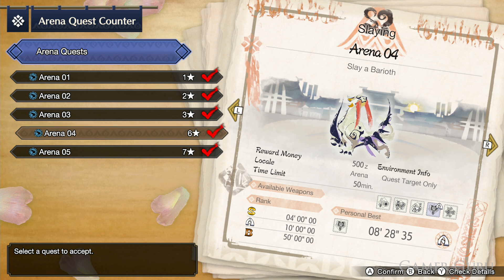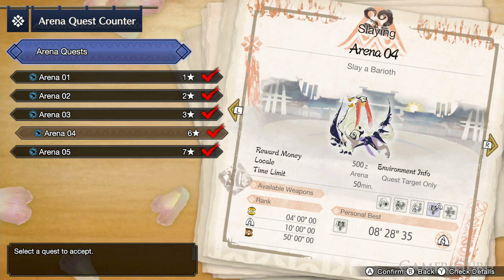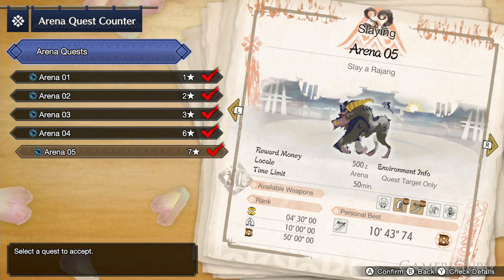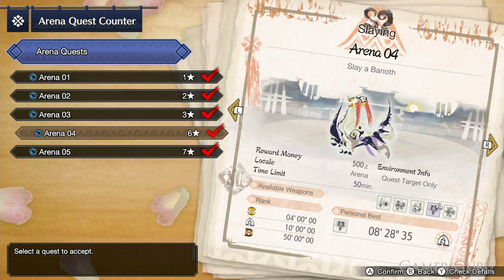Here we can select which arena challenge we want to take on. So far there are only five different arena challenges. If you don't yet have all five arena missions, you need to have faced that specific enemy in a high rank quest — that means four stars or above in the gathering hub.